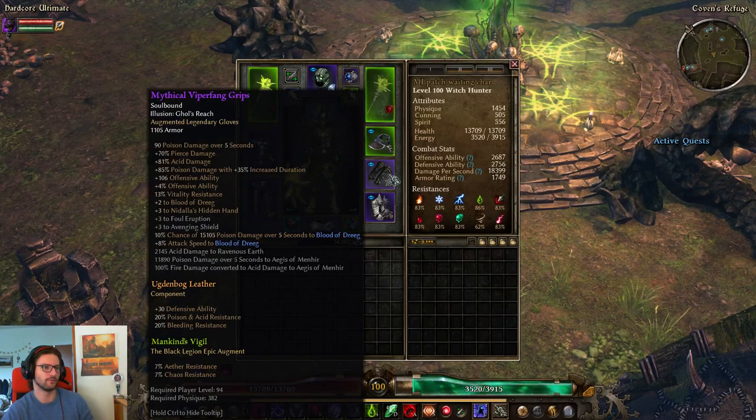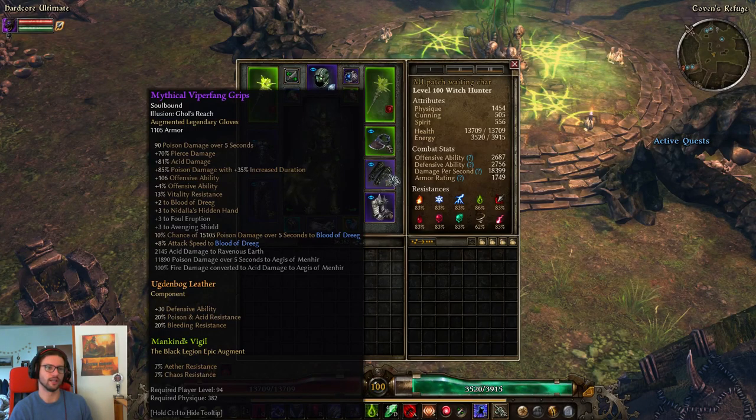For the gloves, I'm using Mythical Viperfang Grips, mostly because of the insane offensive ability they give and also flat poison damage, as well as percent acid and percent poison damage with increased duration, and also some additional poison damage and attack speed for Blood of Dreeg. If you want to play more around Ring of Steel though, I could suggest the Ring of Steel gloves that give more weapon damage to Ring of Steel — though they don't have acid damage, so you'd have to try them out. On a Dervish especially they might be good, since Dervishes don't get Blood of Dreeg gloves.